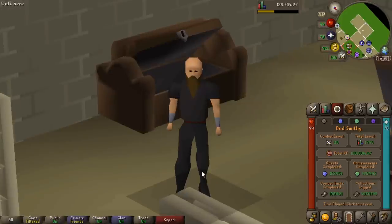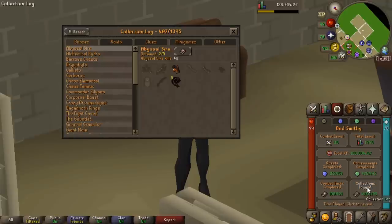For the actual overview of stats - we're 118 combat now, 1990 total level, 128 and a half mil total XP. All quests completed again soon. Combat achievements - 62 to do, 108 done. Collection log has 407 out of 1395 things. Let's quickly go through some of the main ones.